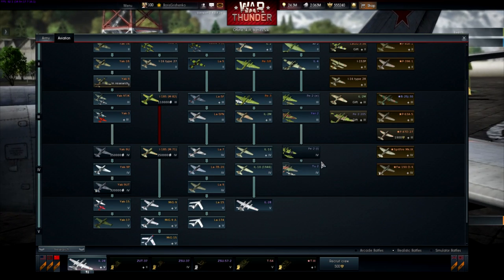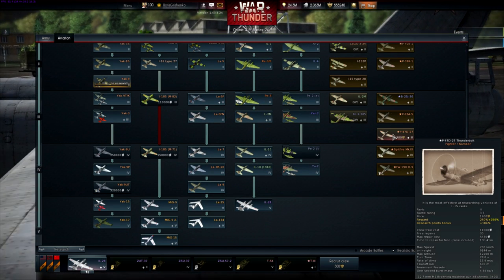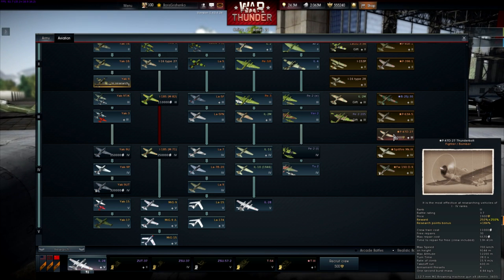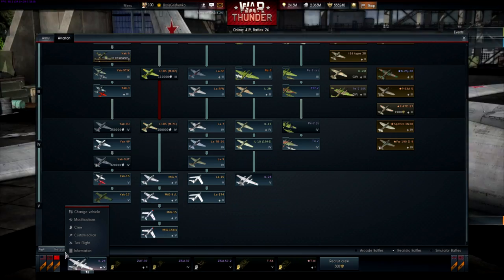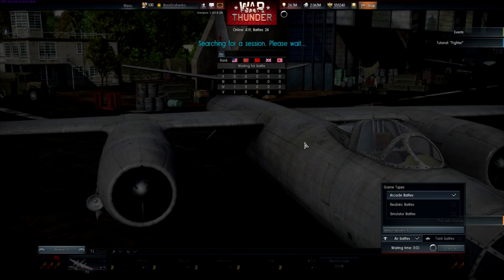And we also have a premium P-47 Thunderbolt — a captured plane, Lend-Lease, whatever it may be — with 8 M2 Browning 50 calibers of freedom, sitting at 1,900 Eagles. And then last but not least is the IL-28, and we're going to take this bad boy out into an arcade battle and see what we can do.